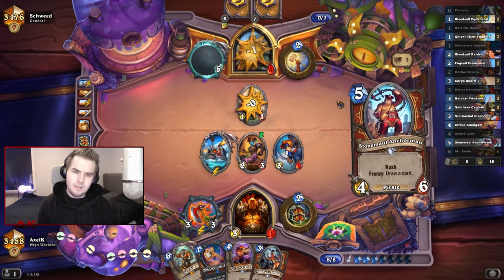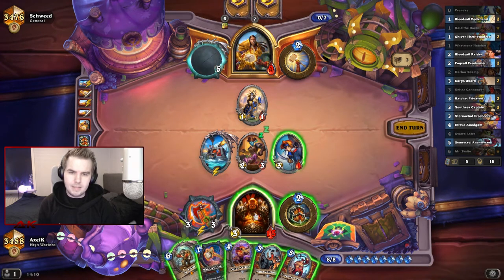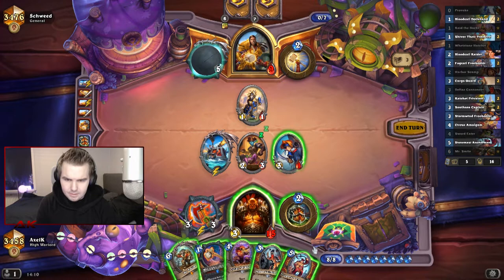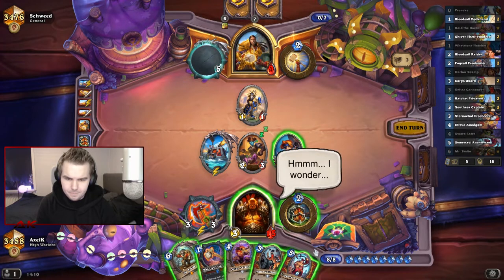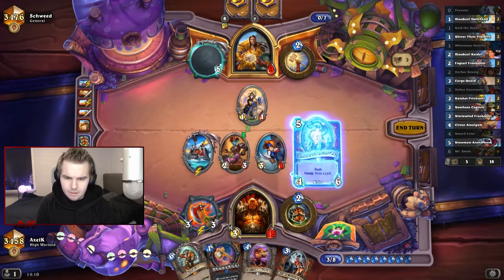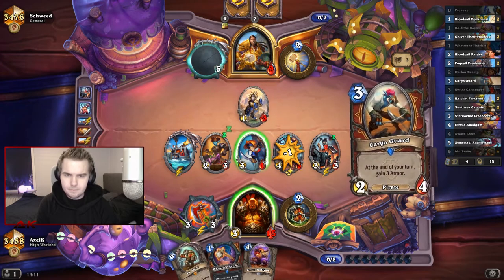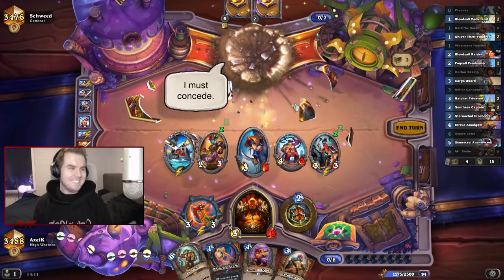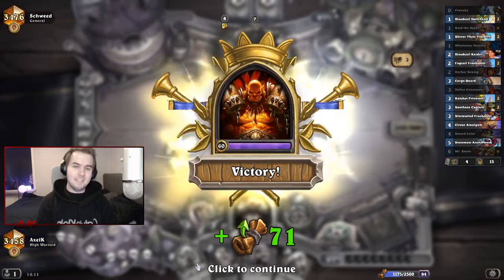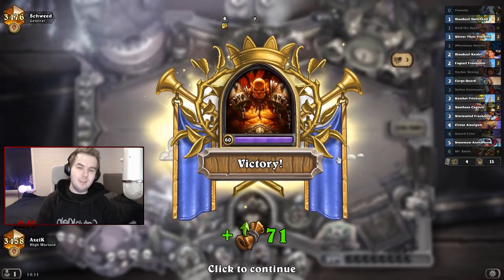Let's get a beefy boy on board and draw a card. That was a concession — I really wanted to drop the Smite but it was just a little too far from winning, so I was going to go for it on the next turn. Onto the next game.